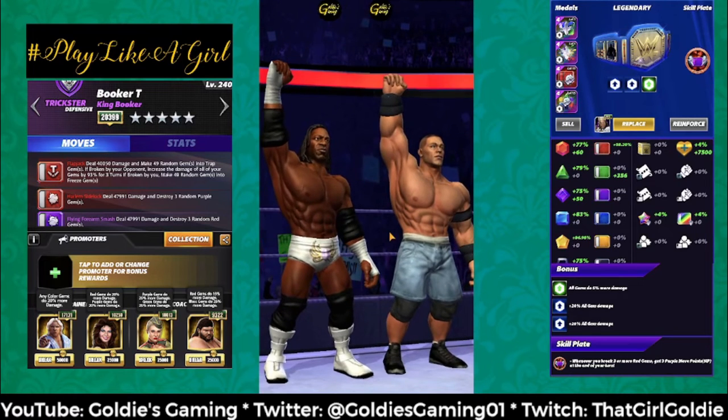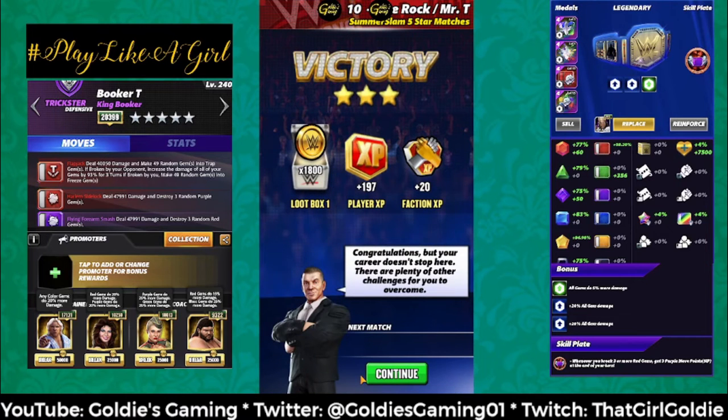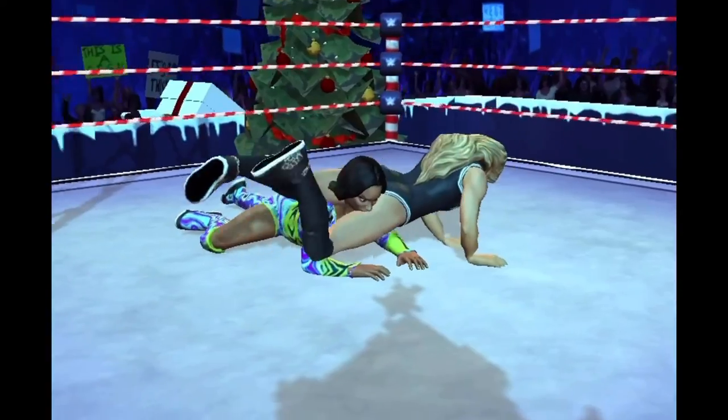My one gripe is that the animation of turning the entire board into traps and turning the entire board into freeze gems takes too long and it's hard on the eyes. I would prefer just like a blanket animation or like a stamp — just one motion to stamp the board with the gem modifier. That would be my only suggestion. I need this card on my roster! Thank you very much for taking the time to watch this video — be sure to like, share with your friends, and subscribe so you're notified when my next gameplay video comes out. Take care, see you!